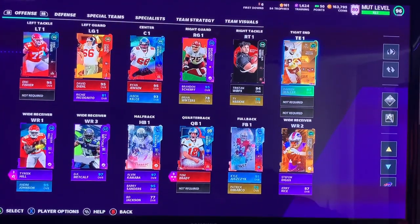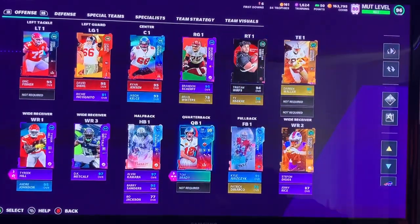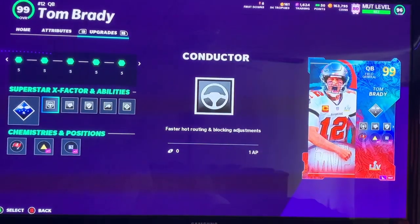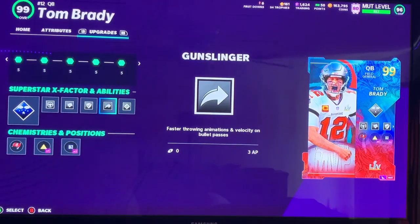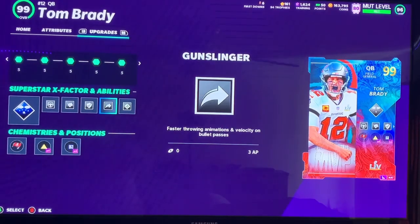Hey what's going on guys, today we got Tom Brady gameplay going on, should be a fun game. Let me show you the stats of him right here — Thomas Brady the Third Junior. So we got Conductor, Faster Hot Routing, Blocking Adjustments, Long Range Dead Eye, Perfect Pass Accuracy on all deep throws, Protective, stronger pass blocking from linemen, Don Dinger, and Hot Route Master — probably the best two-ability combination.